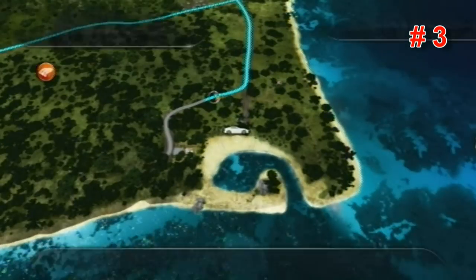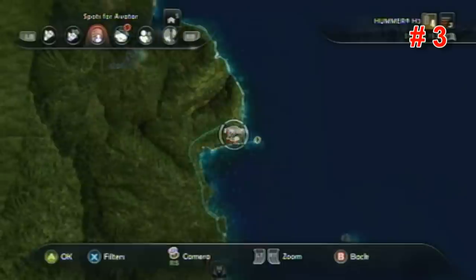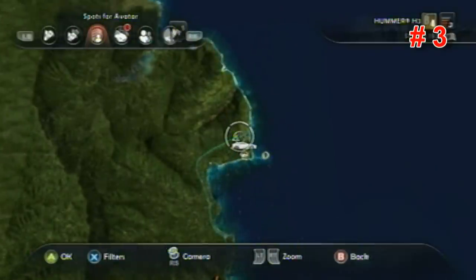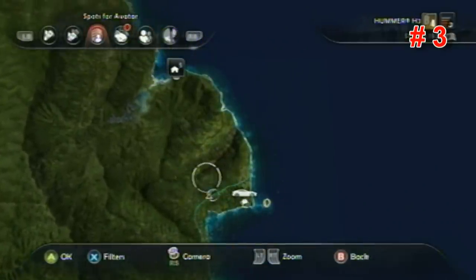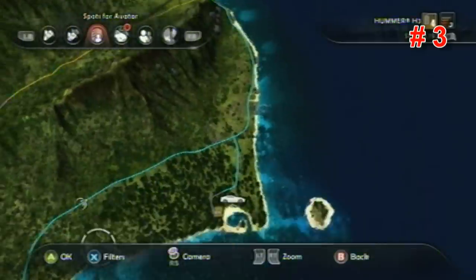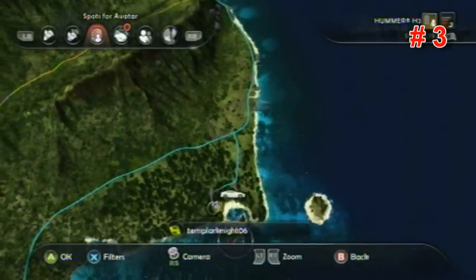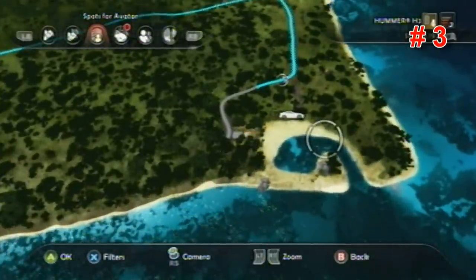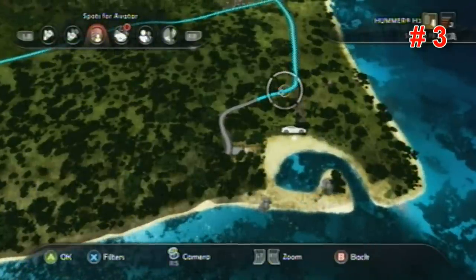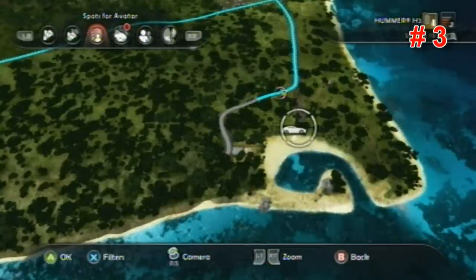This one is pretty easy to identify — it's right below where we just were and it's going to be on the coastline. As it turns into the single road all the way down here, there's a clubhouse down here. Go down the single road which has this little bay, but don't go all the way — it's right where that first turn starts straightening out. Just keep going straight, don't take that turn, go straight all the way to the beach and it'll be right there.